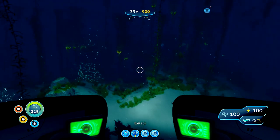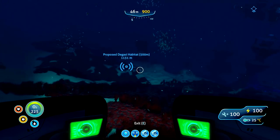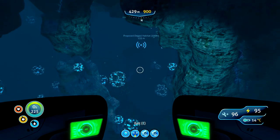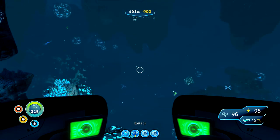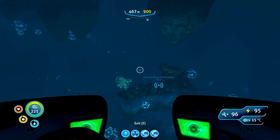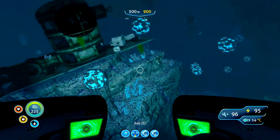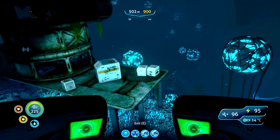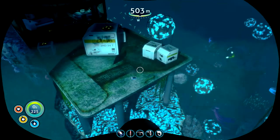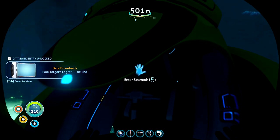Oh, there we go — we'll just go to the Degasi habitat. Here we are. I recommend coming down here with the third module actually, even though it does say it's 500 meters down — that made it more difficult. At least this time I've got the Stasis Rifle. There's a data pad there I missed. I think I actually need to go check inside there again — I might have missed something. Welcome aboard, Captain. It's quite dark, but I actually just want to head deeper.